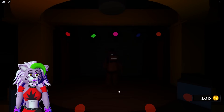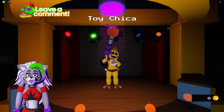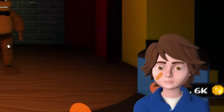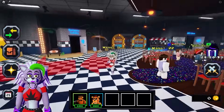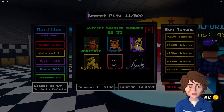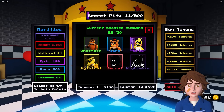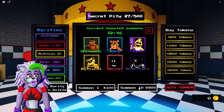Toy Chica looks awesome - she has a bazooka with a cupcake on the end! Considering whether to also get the exclusive Witch Toy Chica. Continuing to summon hoping to pull the mythical secret or nightmare variants, which look insane.